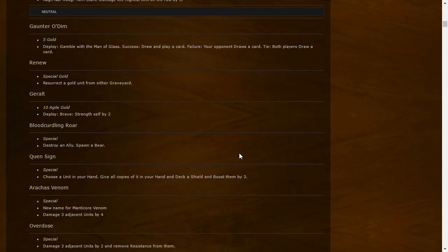Gone Through Odeem: 5 strength gold, Deploy Gamble with the Man of the Glass. Success: draw and play a card. Failure: your opponent draws a card — but doesn't play it, which is important as it gives them card advantage. Tie: both players draw a card. It's not that great overall. We would need more information about that card.